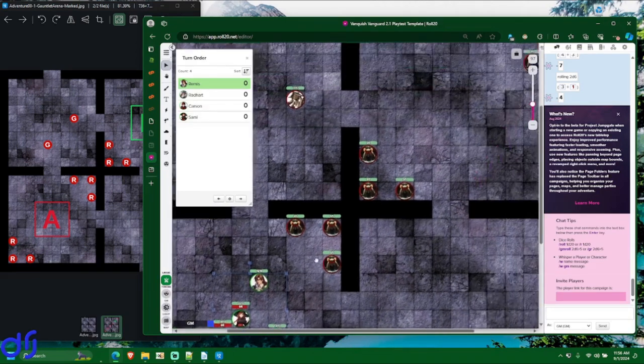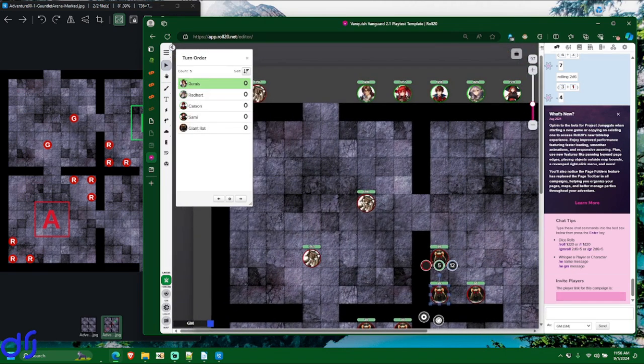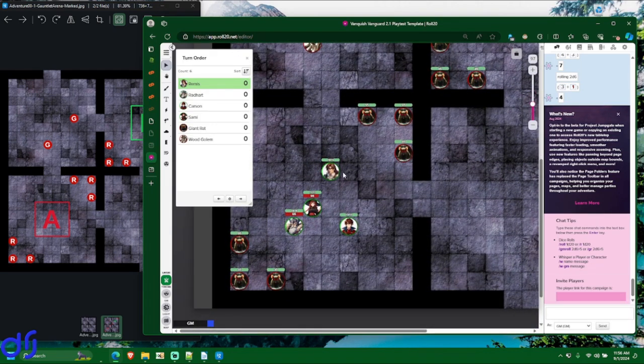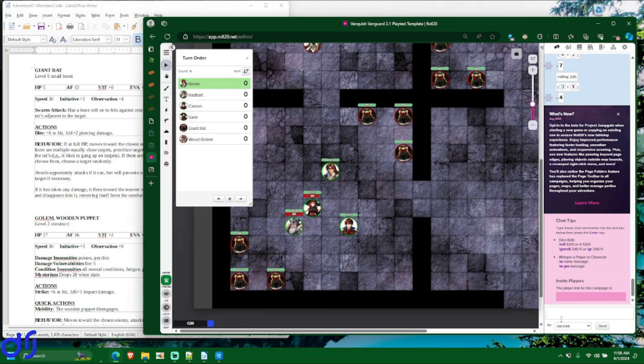I'm going to have all enemies of the same type act in a single turn so there are fewer initiatives to roll — one turn for all the Giant Rats, one turn for the Wood Golems, and each of our characters gets their own turn. The Giant Rats have an initiative of plus two, and the Wood Golems have an initiative of plus three. For most rolls in Van Van, just like in D&D likes, you roll a 20-sided die — a D20.